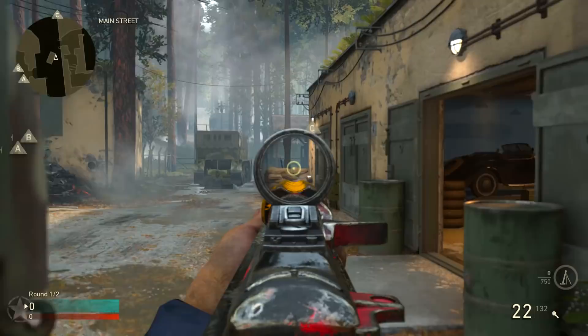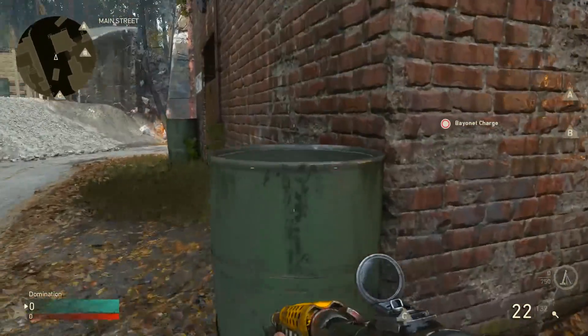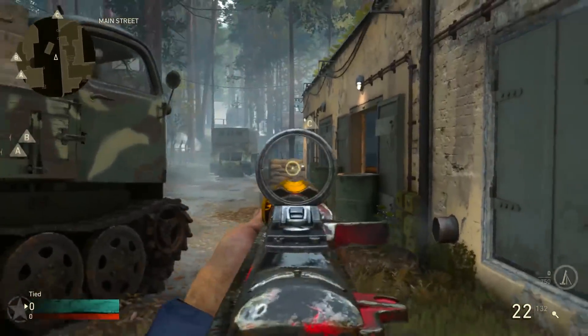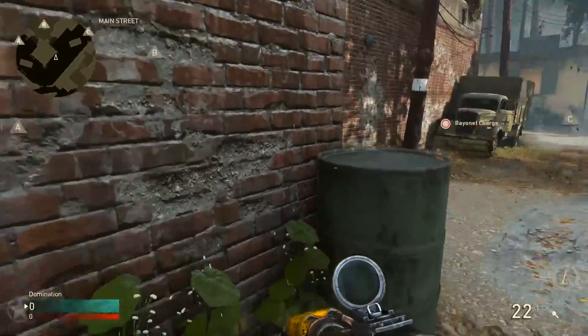First up we're going to start with the C domination flag. There is a machine gun on the C domination flag, and if you're approaching from this side of the map there's no real way to challenge it while also having cover. Either way you go you're going to be exposing your whole body.